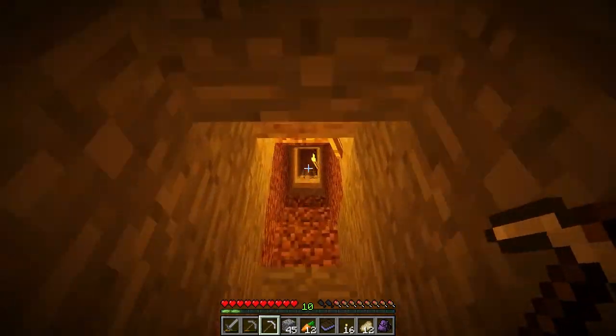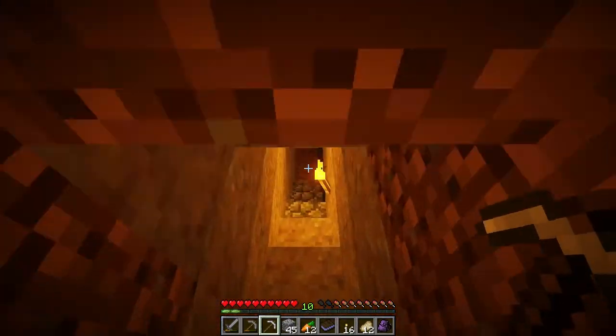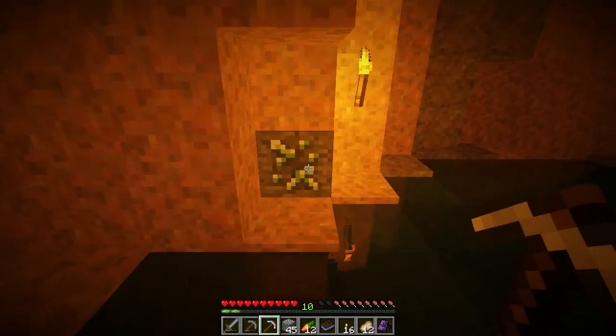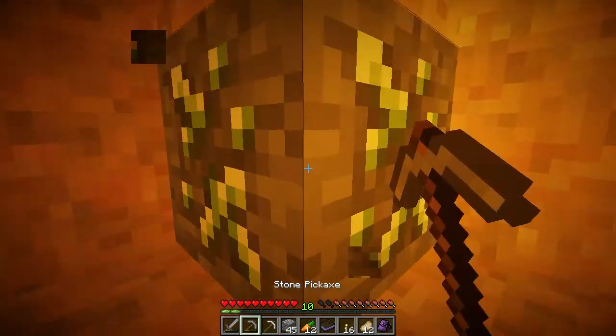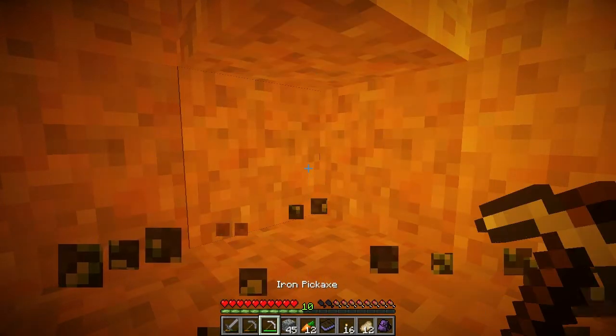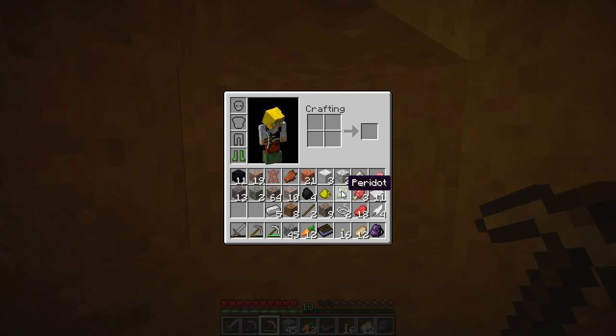I think obsidian is the only thing that you need a diamond pickaxe for usually. So let's check out what this kind of ore is. I found this little underwater lake here, and I couldn't mine it — it's very, very slow if I mine it with a stone pick, so let's try an iron pick. What is it?